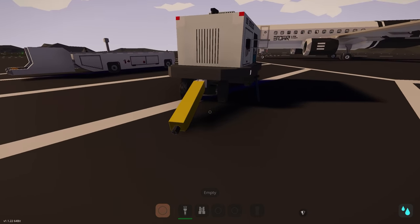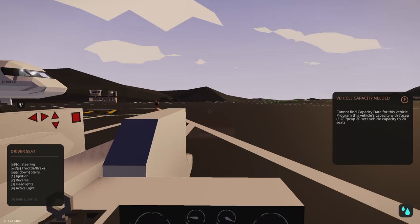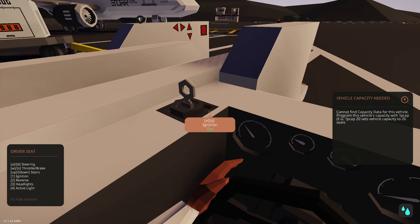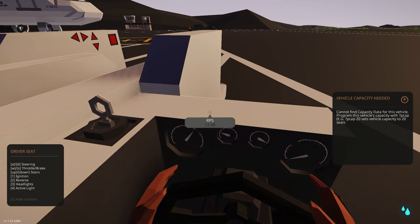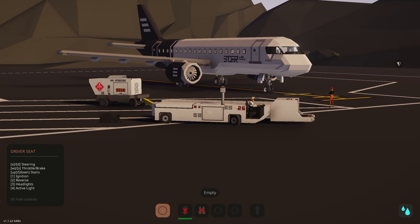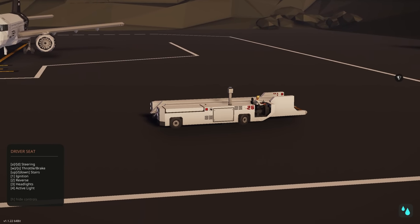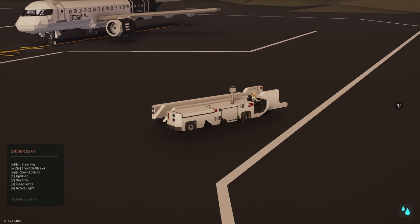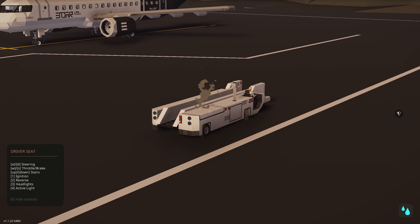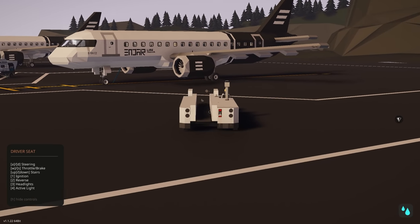This seems to be moving a bit — stop please. Let's get the stair trolley. I've used it quite a few times in other videos; it works really well and that's why I like it. Let's get our lights on and start moving. You can see we're going to move around here — cool, very nice little stair trolley. Let's go and turn ourselves and get lined up, and once we're close, we'll use the controls on the staircase to move forwards and backwards and get perfectly attached to the aircraft.